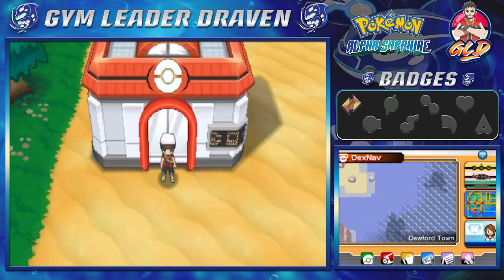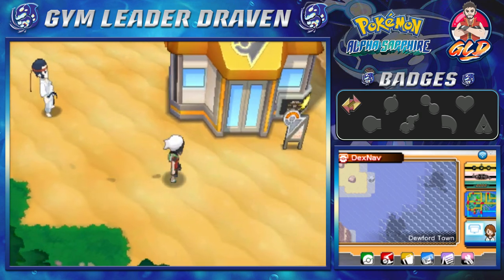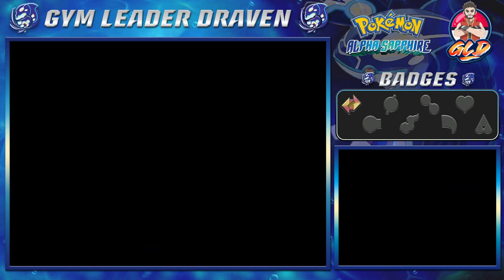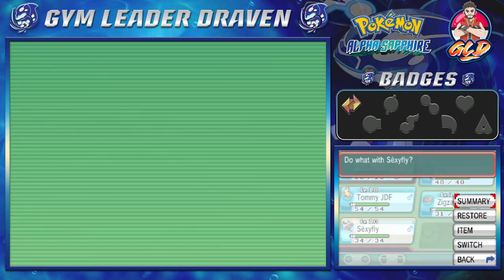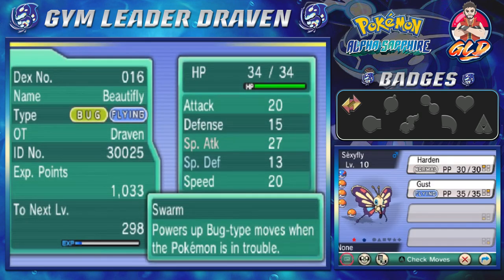We're going to be taking on gym leader Brawly, and it's gonna be a difficult one — we're going in raw. Now if you remember a few episodes ago, we managed to capture ourselves a shiny Pokémon — I think it was Cascoon or Silcoon — and here we have Beautifly.